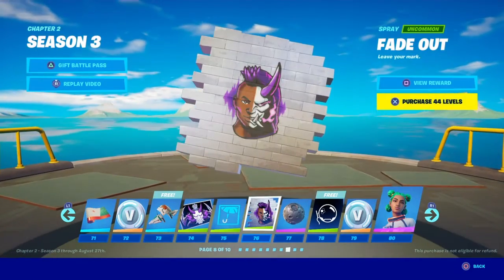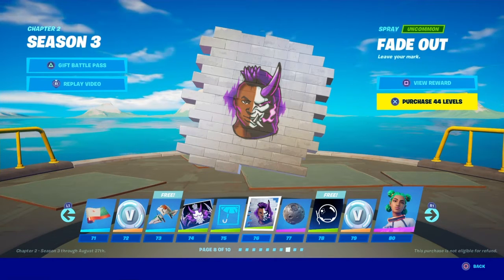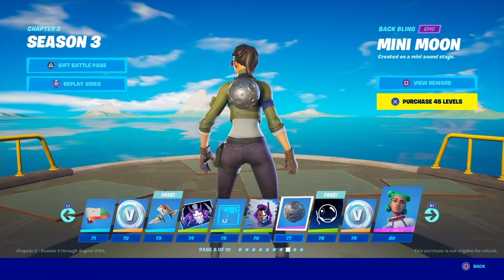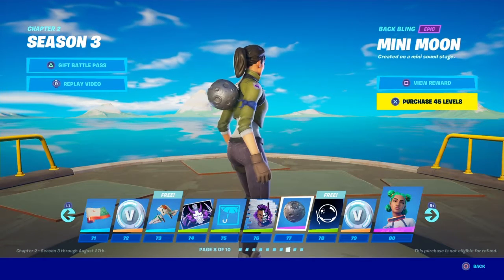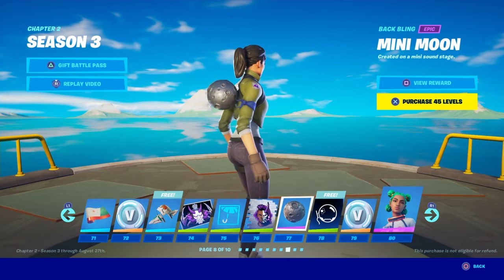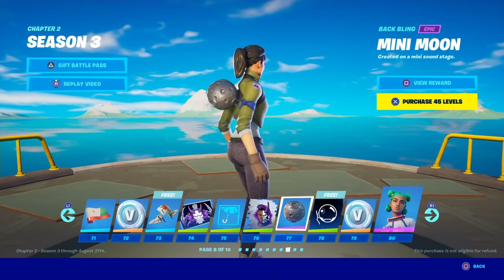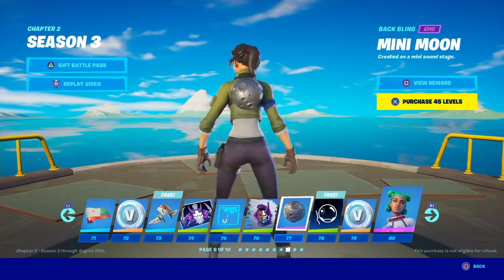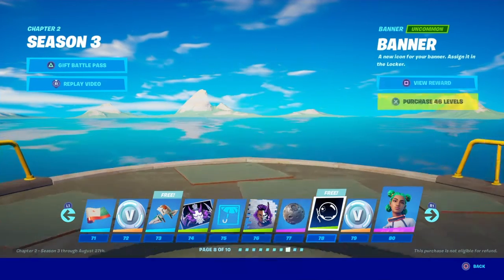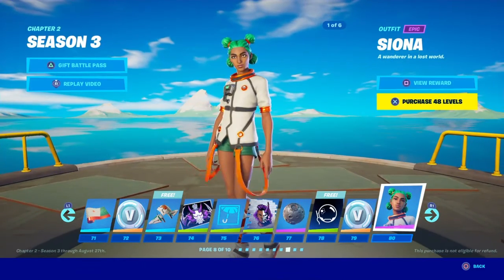Fade Out back bling — kind of cool, gives you the half and half of before and after. The Mini Moon — I'm not big on back blings that sit way off your back like we had for Scratch and Eight Ball, but this isn't too shabby. Another banner, nice and simple, keeping it with the space vibes.